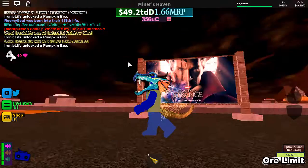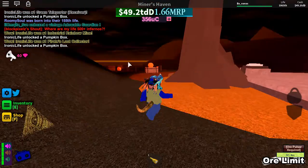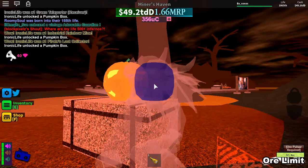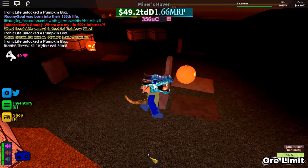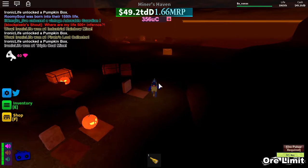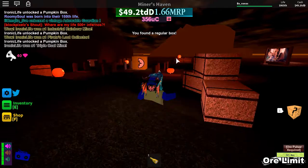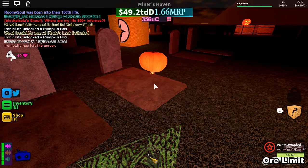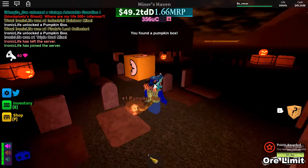You might ask what the difference is between an evil and a good pumpkin. The good pumpkin is just tenting — it has no collision, it's entered. And there is an evil pumpkin — see, it's just hanging around, it's unentered. And if I crush it, I get a pumpkin box.